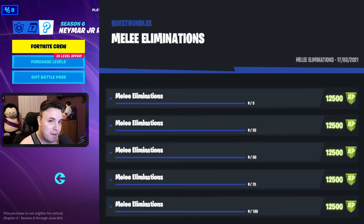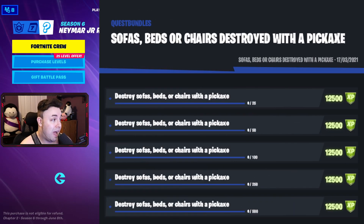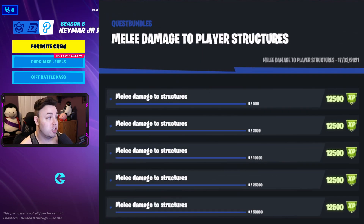You can either straight up eliminate someone with your pickaxe, or do it in a team game where you can eliminate them on the ground. Sofas, beds, or chairs destroyed with a pickaxe — starting at 25, 50, 100, 250, and 500. Melee damage to player structures: just use your pickaxe — 500, 2,500, 10,000, 25,000, and 50,000.